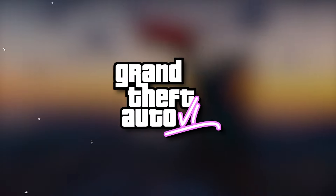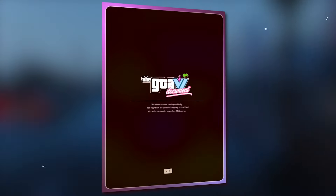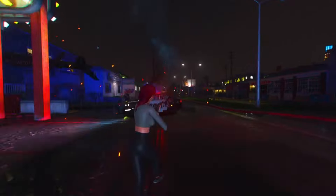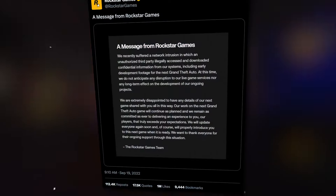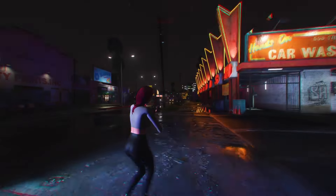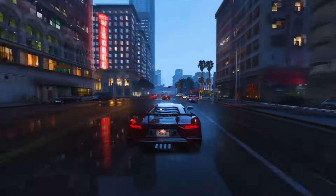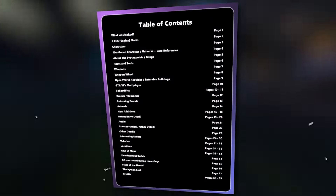Here's all the information gathered about Grand Theft Auto 6 so far. Dedicated fans have compiled a 60-page document that meticulously covers every new feature revealed in last year's leaks. These features have been officially confirmed by Rockstar Games, as they originate from footage Rockstar themselves acknowledged as part of GTA 6. Keep in mind the game is still in development, so some details might evolve. These are the features you can expect, and we'll break it down for you.